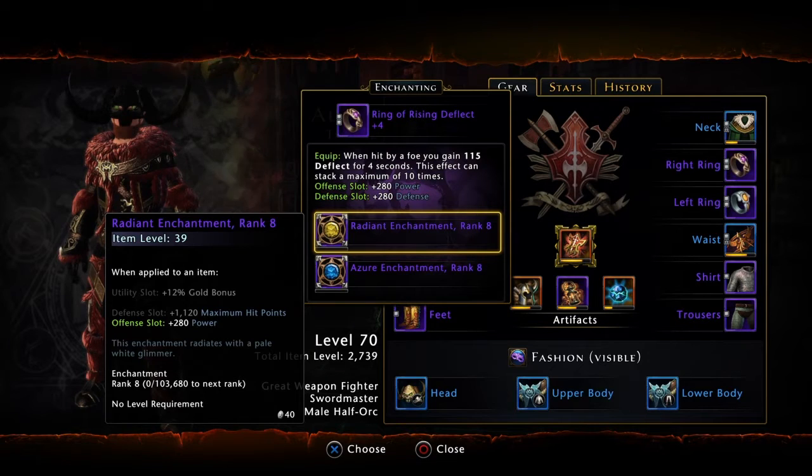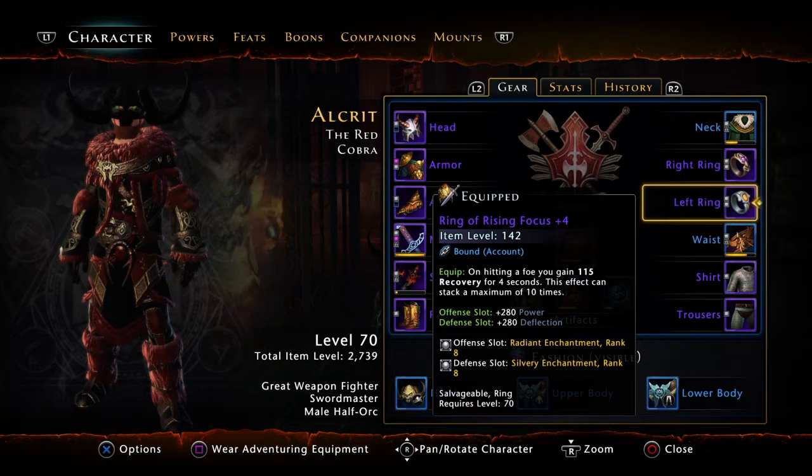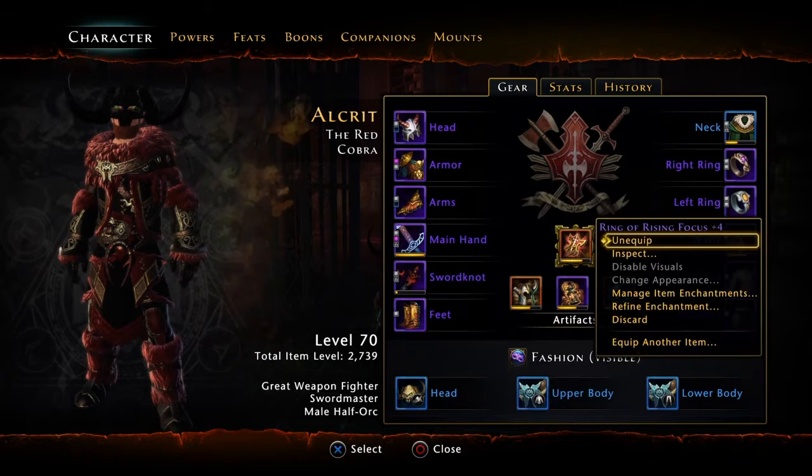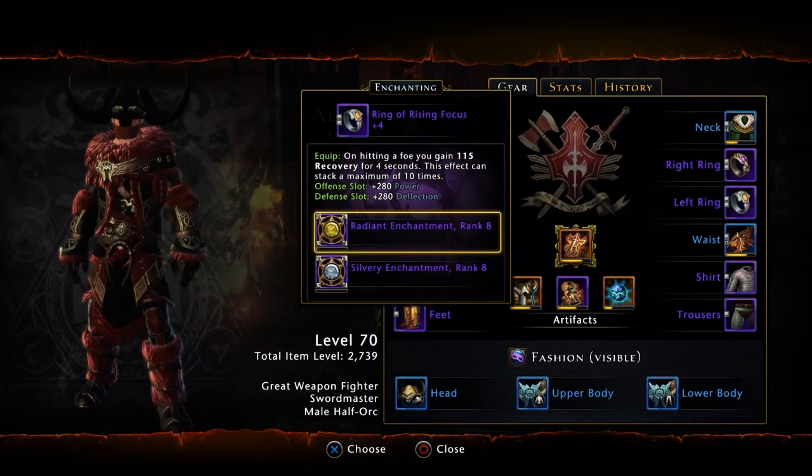In one ring I have a radiance enchantment, and defense in the other - both ring slots. Still trying to level mine up. In this ring I have the same thing, and in this one I put deflection instead of defense.